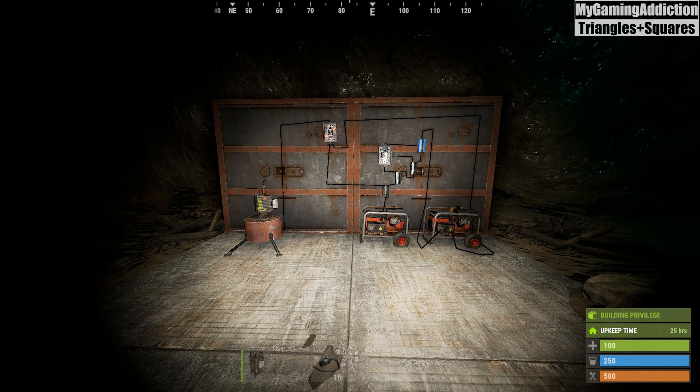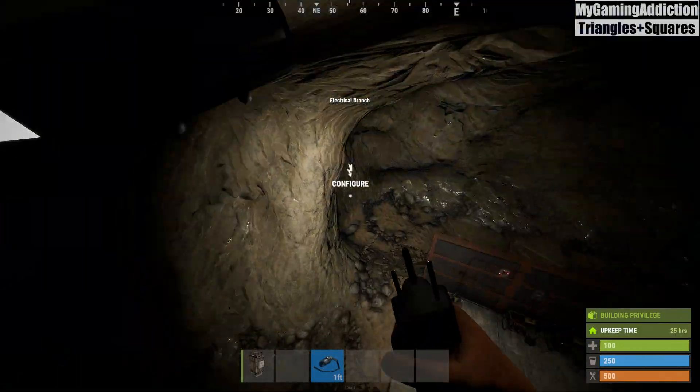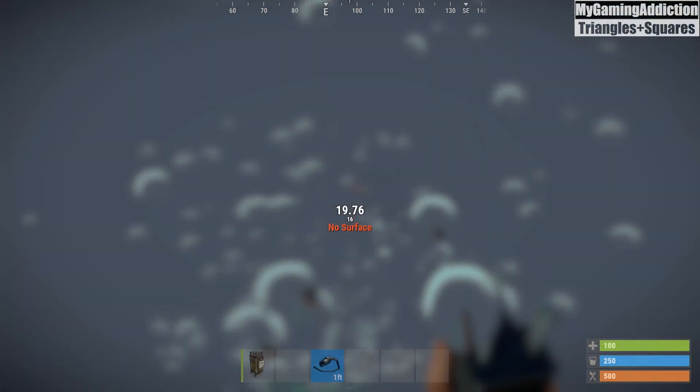Hi, this is my gaming addiction. Maybe you found that perfect cave and you feel like it might be just close enough to the surface to connect electricity up to solar or wind power, but then you realize it's just too far. What do you do in this situation?